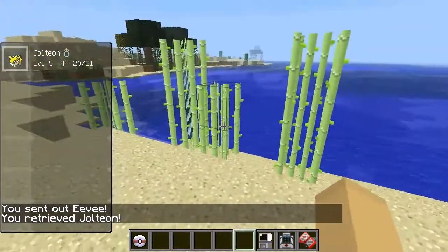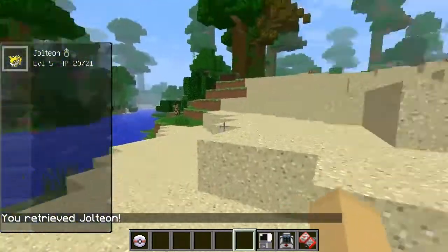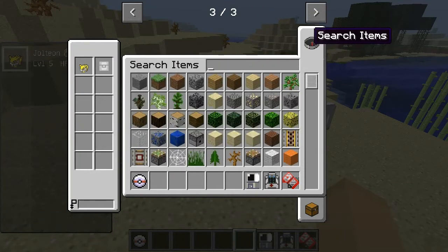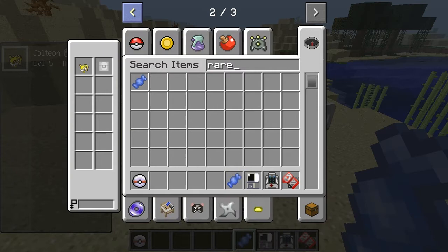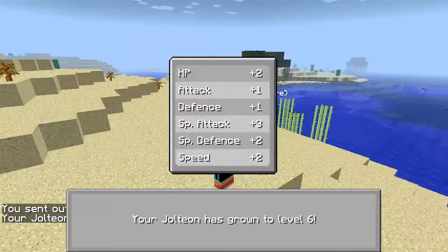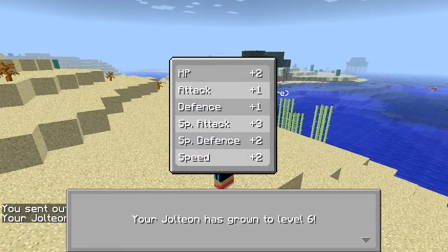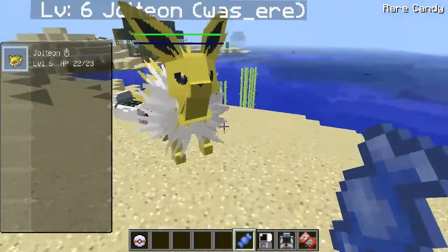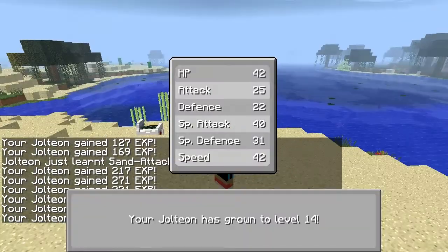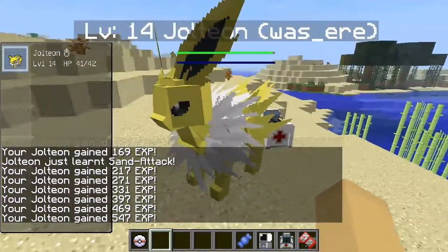I'm going to come out with R and use my Thunder Stone — and it's a Jolteon now! It evolved into a Jolteon. I also have some Rare Candy — I'll put my Jolteon out and use a Rare Candy, which levels it up straight away. I think you make it with golden apples surrounded by gold. We have a Jolteon at level 6, and I'll level it up to level 15 before we start getting into battles.